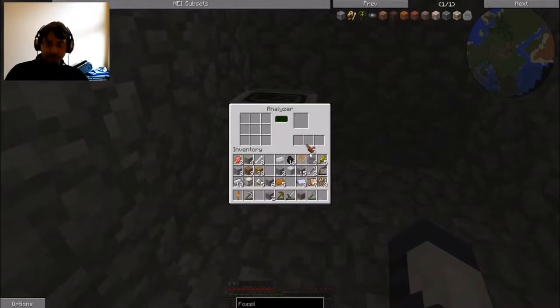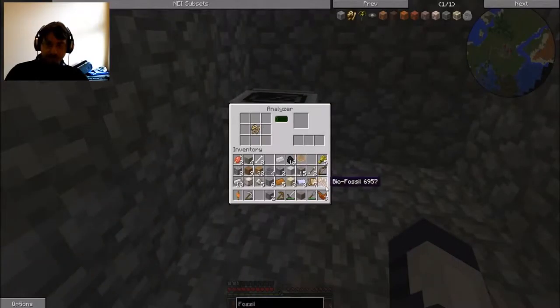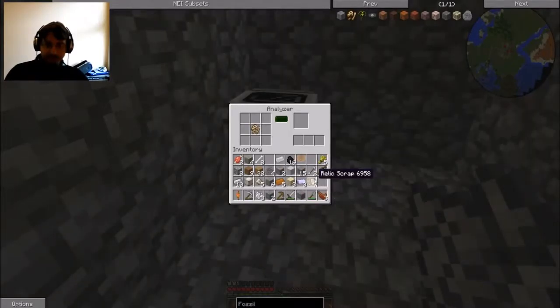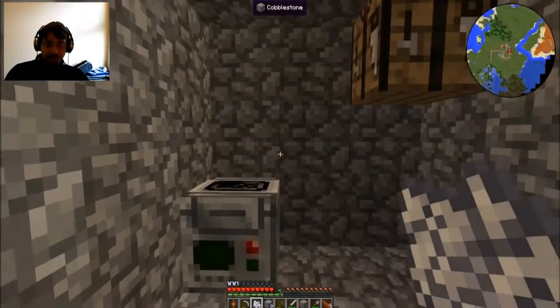What do you do? Put the fossil in here. You put the meat in here. Maybe a biofossil in here — it's analyzing. What's in this biofossil? Three sand. What's in this biofossil? Three bone meal. How about this biofossil? I can make glass! Look at all that iron I have in there. I'm gonna cook up some stuff guys, I'll be right back.